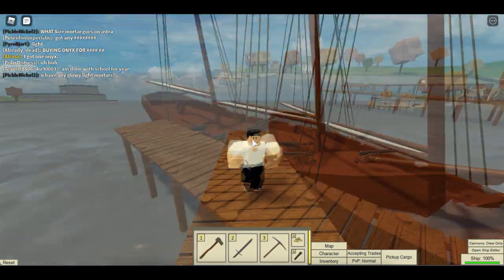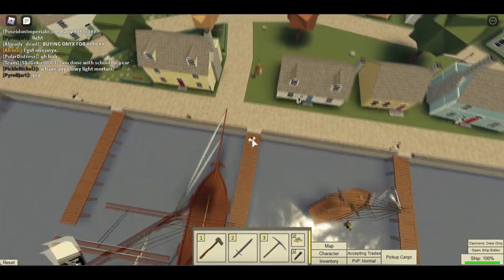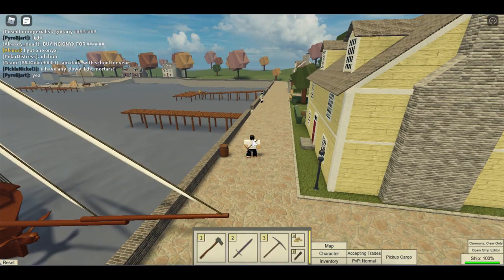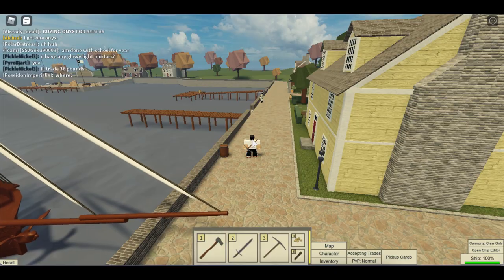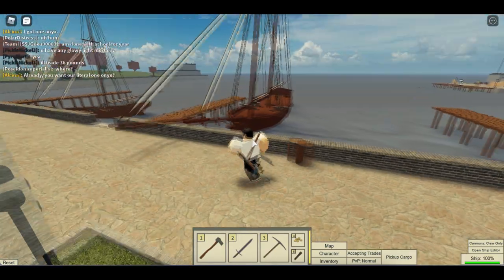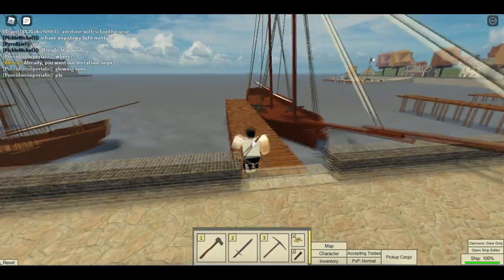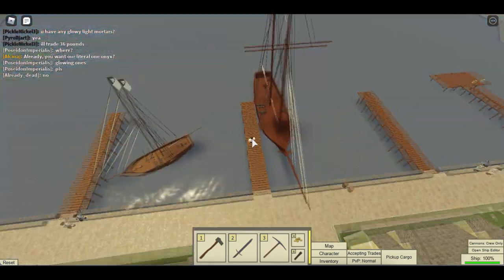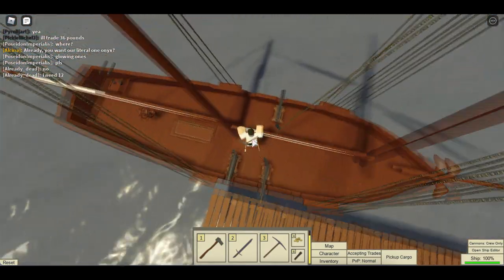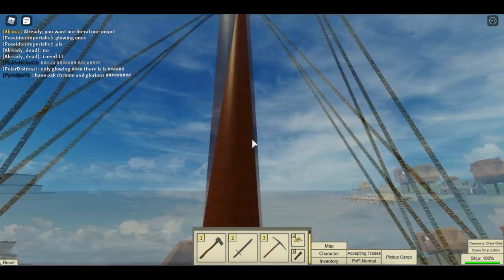That's basically it for this Sailing 101 basics tutorial — for sailing and getting around the map in your sailboat. Of course, if you're in an ironclad or a boat that has a steam engine and you're in irons, you can just use your steam engine. I think that's actually why it's called in irons — because then you'd have to use your iron engine.